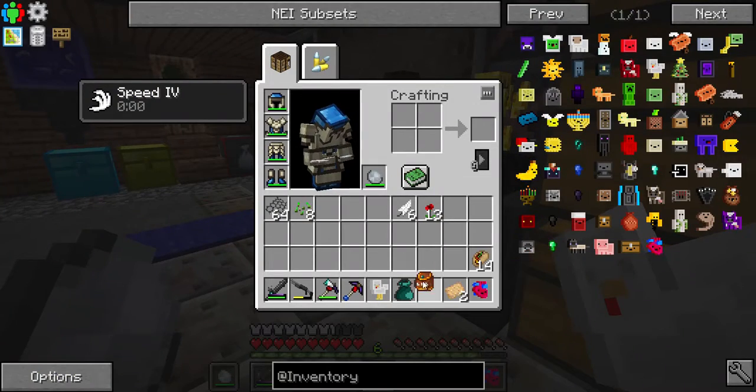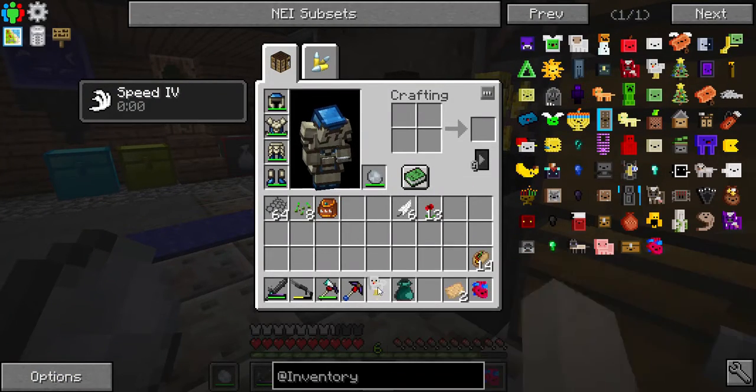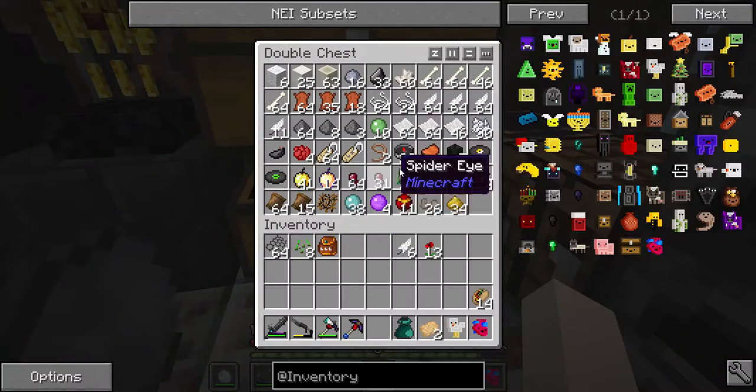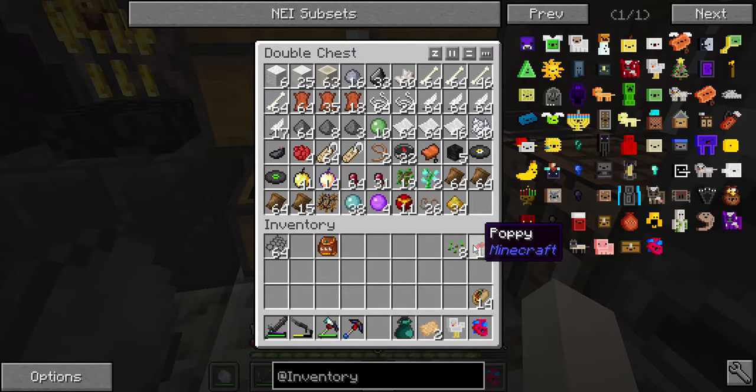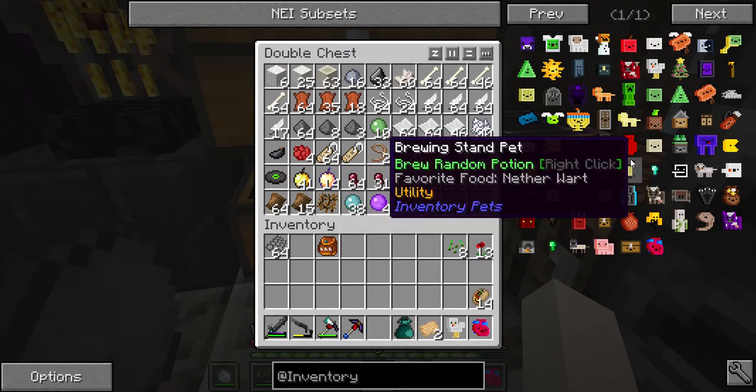I could keep this backpack over here, stick this guy here — still gives me an open space. As far as food goes, one eats poppies and one eats seed. Let's see about the juggernaut — just for fun. It takes... oh no, another Nether Star!